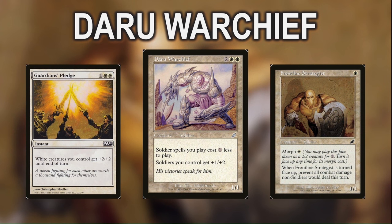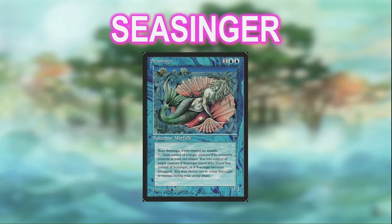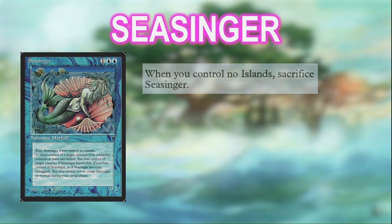Next up, we have a blue deck looking to do something very different in the format, and that's Seasinger. Seasinger is originally from Fallen Empires, and she has this wonky old text box to prove it. She's a 3-mana 0/1 merfolk, and she basically has three abilities.